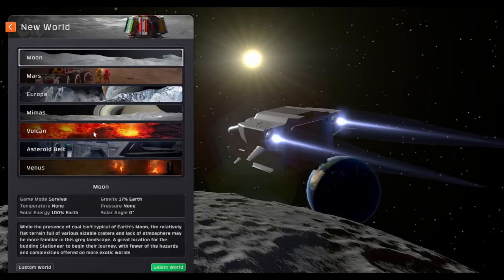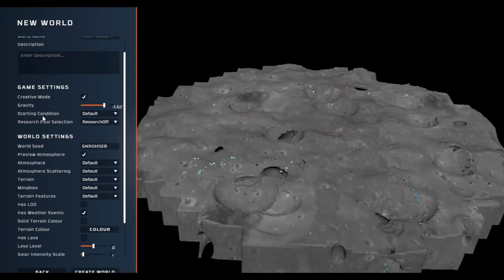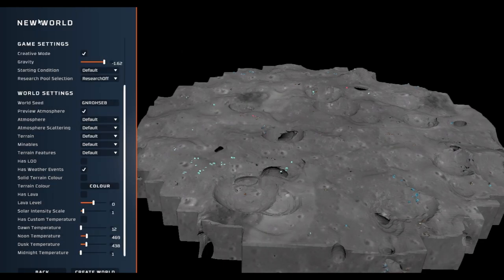Let's start a new world — we're going to do a little test. We're going to start on the moon with a custom world. This is what I mean by chunk distance: all of this terrain is rendered if you're standing in the middle. If the setting is higher it'll render more chunks; if it's lower, it'll render less.